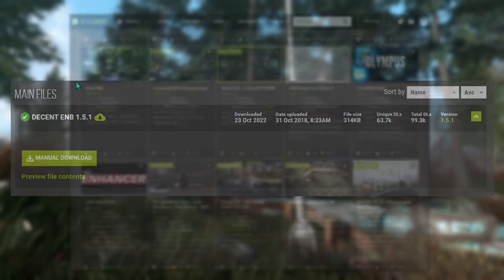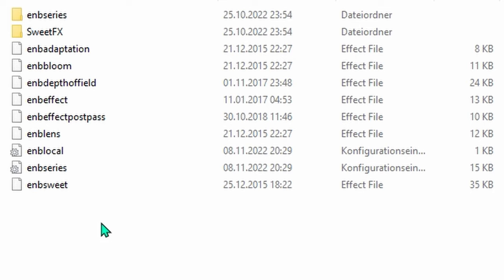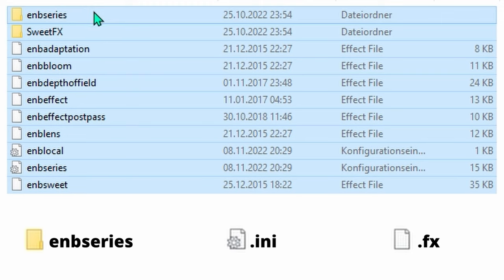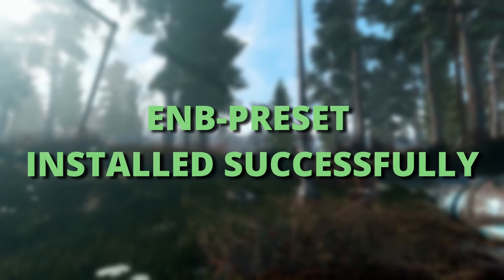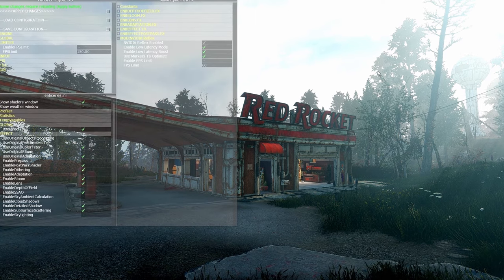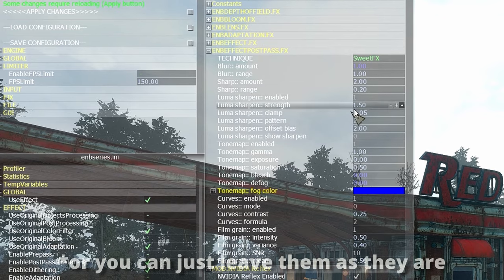Just download it manually and open it. This can differ between various presets, but usually you'll find an ENB series folder, some .ini files and some .fx files. Basically everything that has the name ENB in it will be important, except README files. Just copy all of them into your Fallout 4 directory folder as before and you've successfully installed ENB to your game. If you want to change some visual settings, open the ENB in-game GUI — it usually is Shift and Enter — and adjust those settings to your liking. Make sure to save them when you're done.